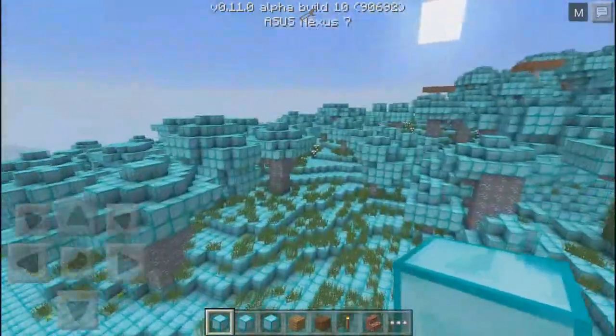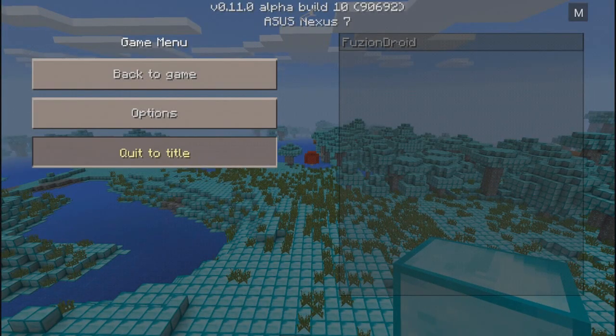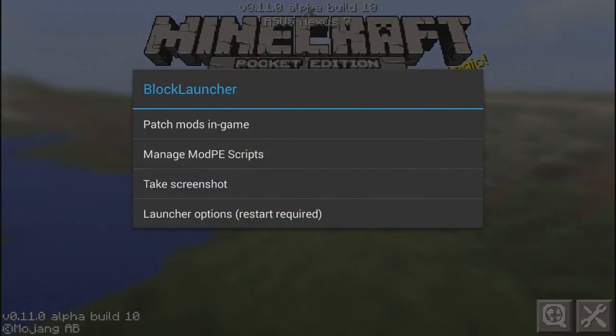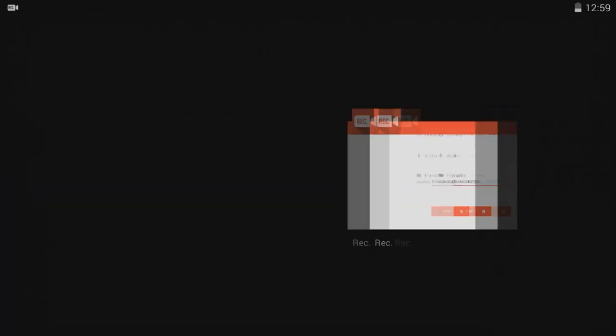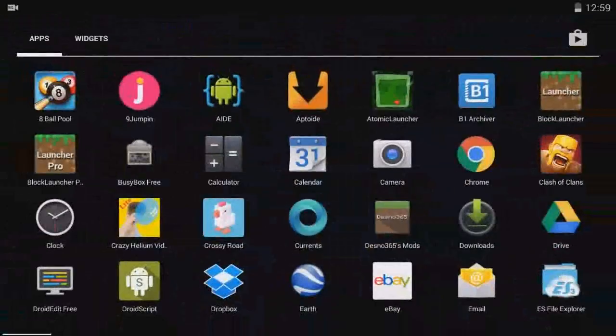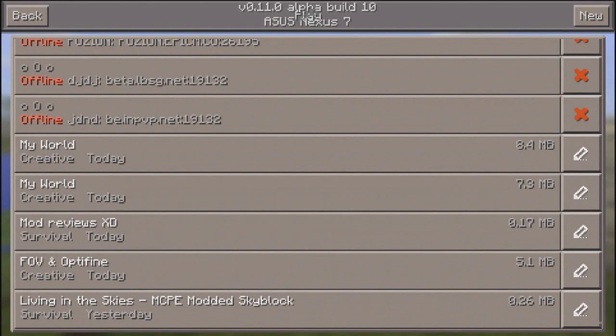So let's quit to the title. Let's go to Manage Mod Scripts and turn this off — just disable it. Now all you have to do is close the app and go back into the app. Very, very simple.